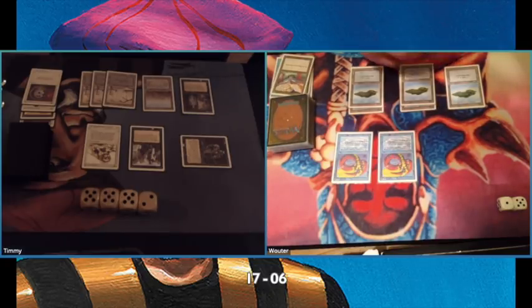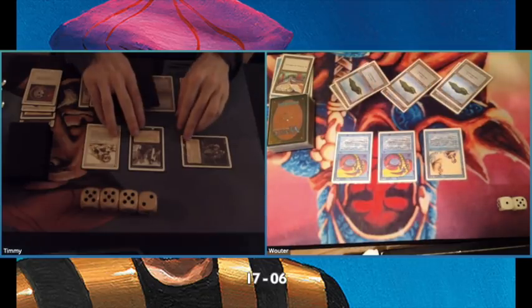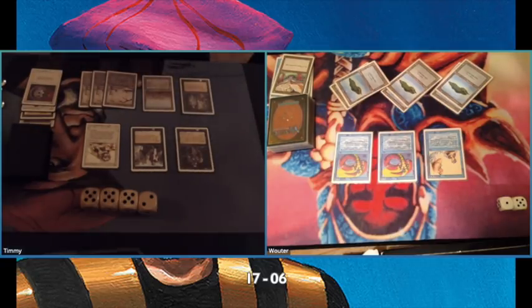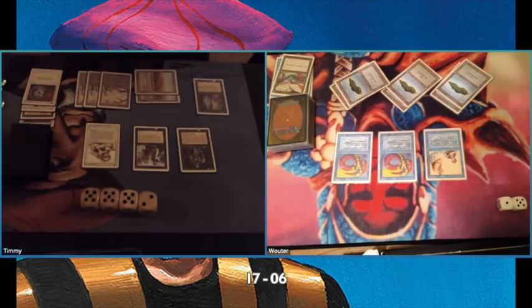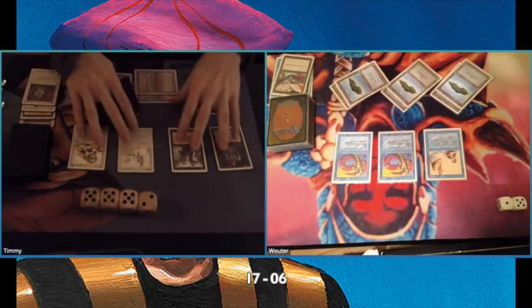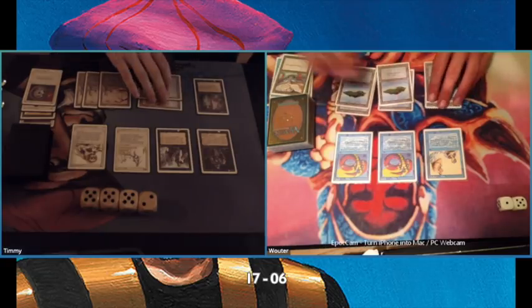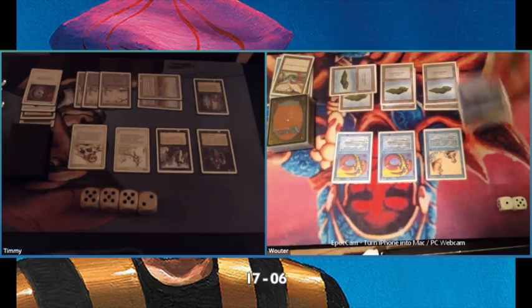There's a Mahamoti Djinn right on time — a 5/6 powerhouse that will be able to block the Hypnotic Specter. He's still on six life, and as long as you're not dead you're still in the game. What I'm doing is just expanding my board. I know I'm playing mono blue so I'm not afraid of a Wrath of God effect — it's not in mono blue revised — so I can just play out all my creatures.